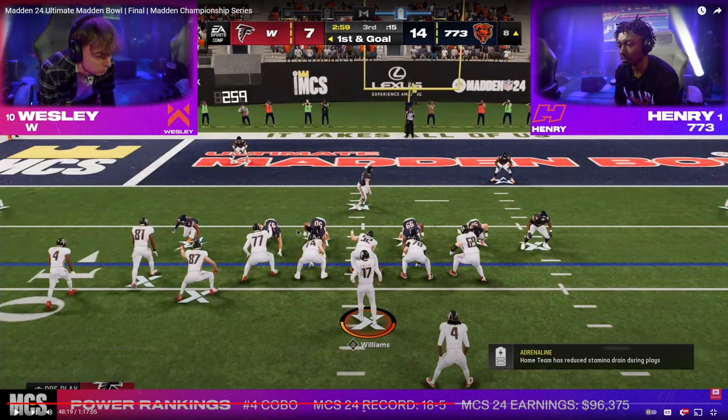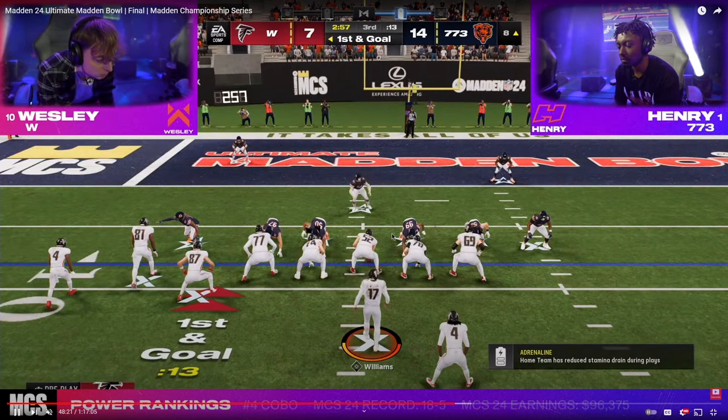The biggest thing here is, if you notice, he's not pinching his line. Pretty much everyone that runs 6-1 basically pinches their line so that they can get disengages. What Henry's going to end up doing is leave his line spread, which gives him a significant blitzing threat to be able to get pressure.